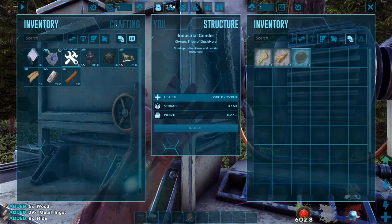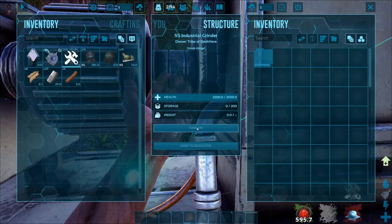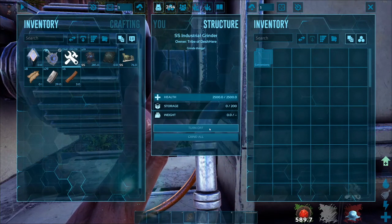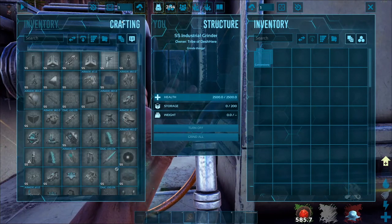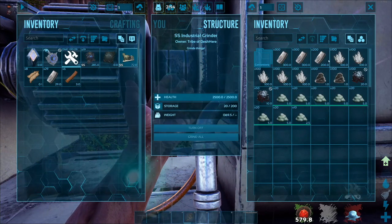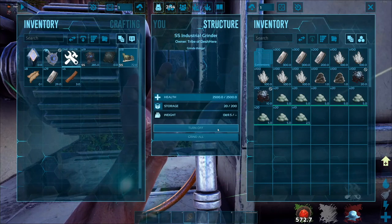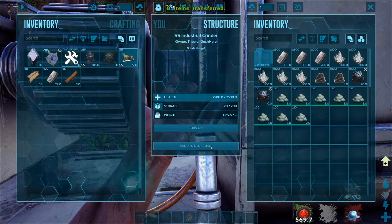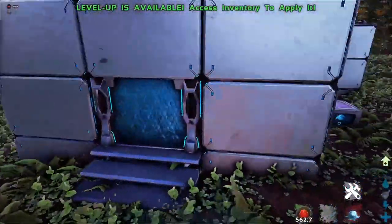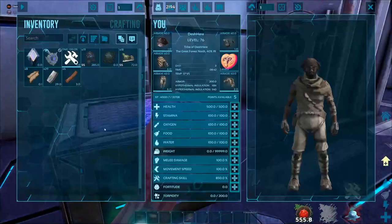For the SS grinder, this one can be powered by electricity or tek electricity, and I'm pretty sure it can be powered by normal electricity as well. On most servers you can turn that on and it does have the grind all option again. If you have dedicated storages unlocked you can turn the grinder off and it will send resources to those dedicated storages - they have to be set up as the mod storages.